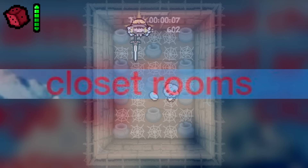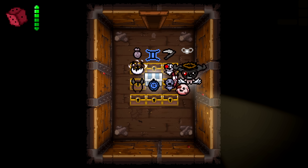Closet Rooms are rare, small, dead-end rooms that were added in Afterbirth. They often contain a unique arrangement of different kinds of pickups, and are only ever placed at a dead-end spot on the floor.